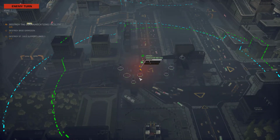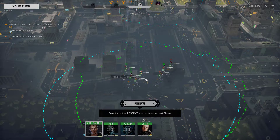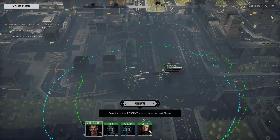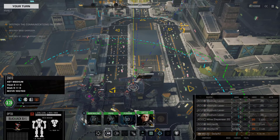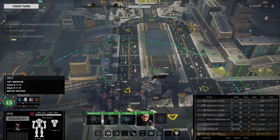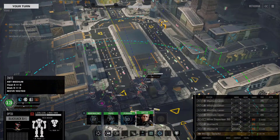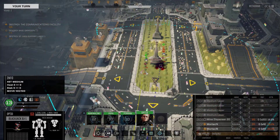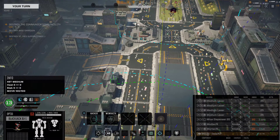They'll hit. Do I even have spawn protection? I don't have spawn protection. The Blackjack can't move. I think we've got a dead drop unless we destroy the buildings. That sucks. Let's reserve for a moment.